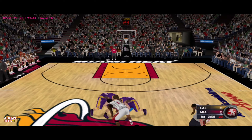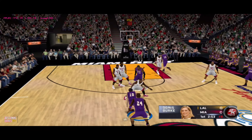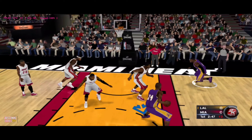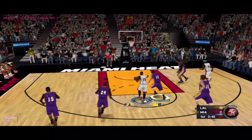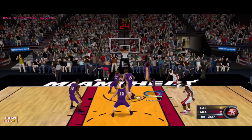The Lakers win the tip. Let's catch up with Doris from the sideline. Kevin, I was able to speak with Eric Spoelstra for a moment. This team's offensive forte is really just being smart with the ball and limiting their mistakes. Coach told me that they don't need to force things at the opponent's end of the floor — they just need to wait for opportunities to present themselves and then take advantage. Thank you, Doris.